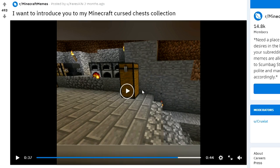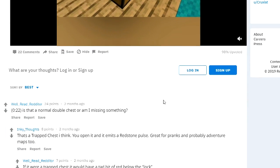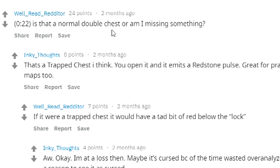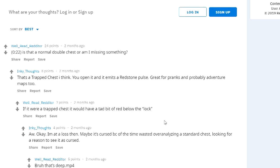This chest looks a little bit weird. It's kind of like the one we saw before, except this time it's actually going up instead of across. Wait, is that all of them? Okay, same kind of picture right there. Is that a normal double chest or am I missing something? That's a trap chest, I think. You open it and, oh, is it a trap chest? If it were a trap chest it would have a — yeah, it's definitely not. Maybe I'm missing something.